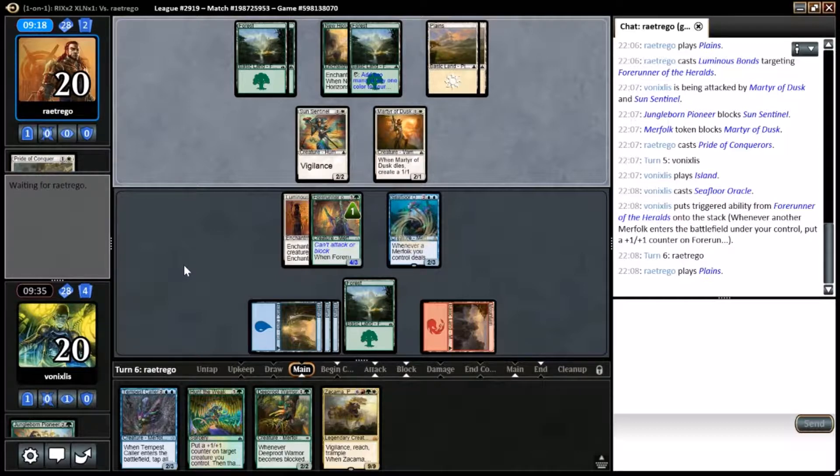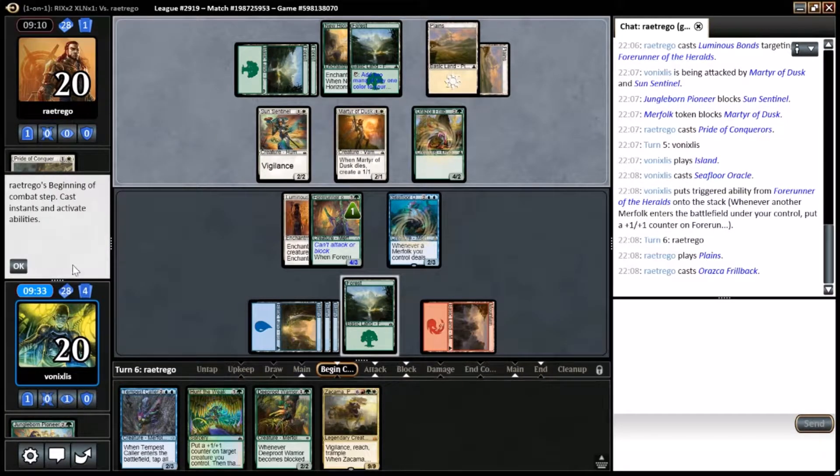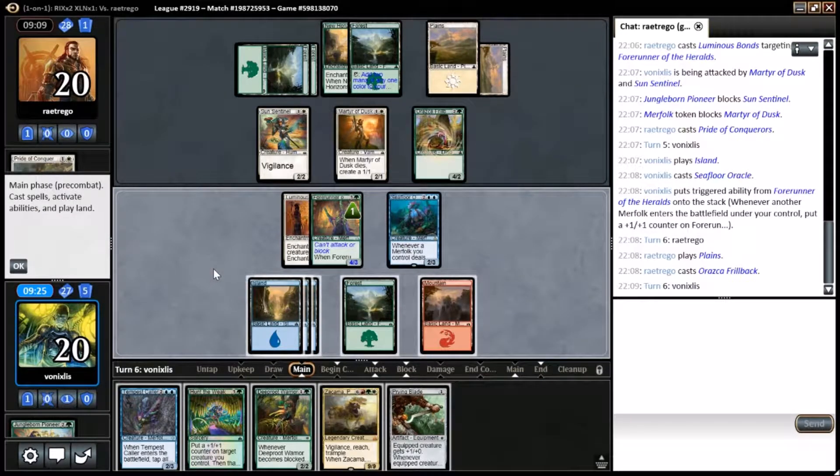Opponent's down at 2 cards, so hopefully they're running out of gas. Throwback — a 4/2. I don't really like 4/2s; I think it's pretty bad stats. So you could Tempest Caller, draw one card — it's not that great. Or get out another Merfolk and the Prime Blade.